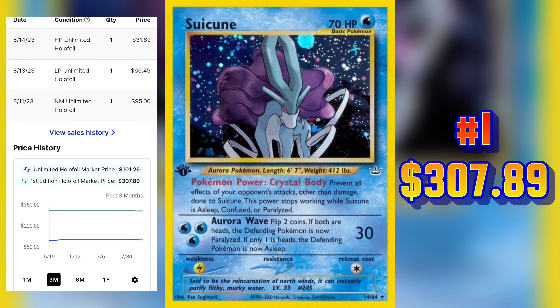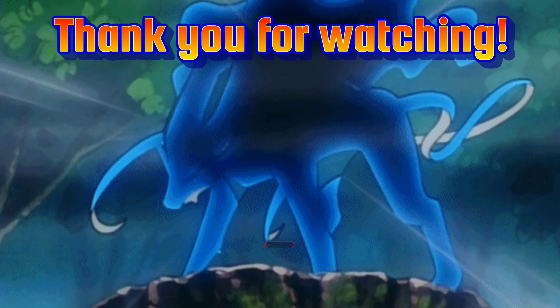In the silver medal spot and my favorite on the list we have this Gold Star Suicune from Unseen Forces. The market price on this stunning card for a near mint version is $294.99. The most recent sale of this card on TCG Player was a heavily played copy and it sold on August 7, 2023 for $165.11.